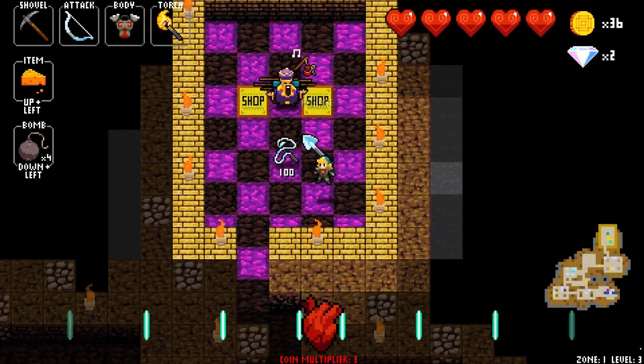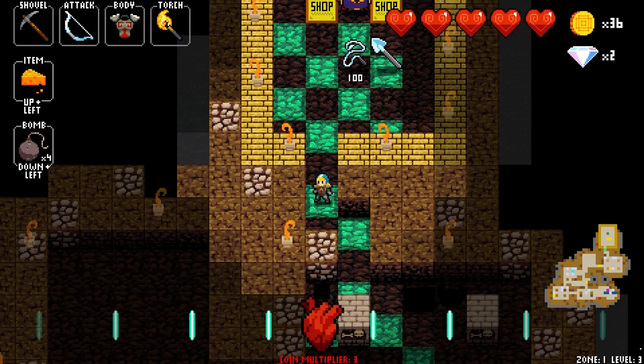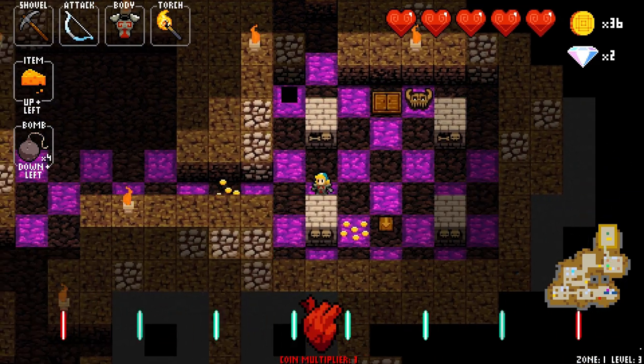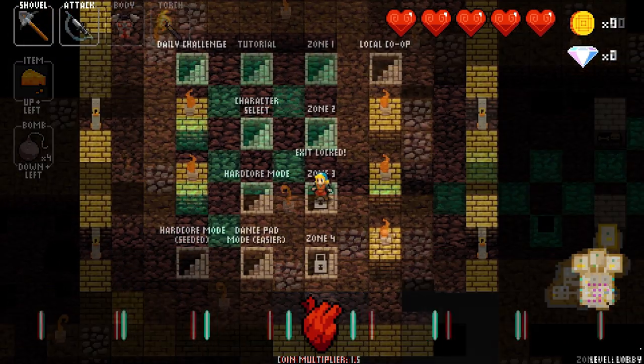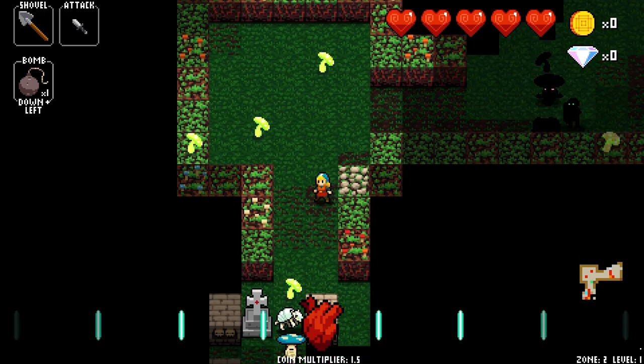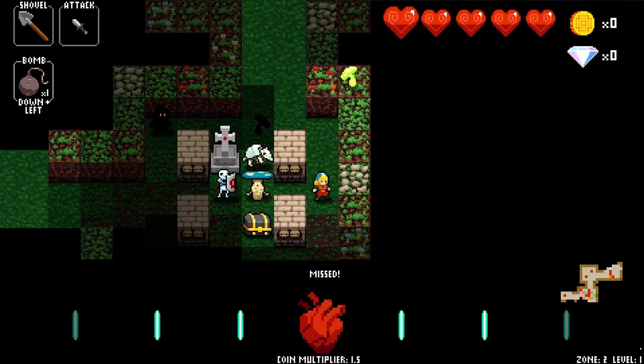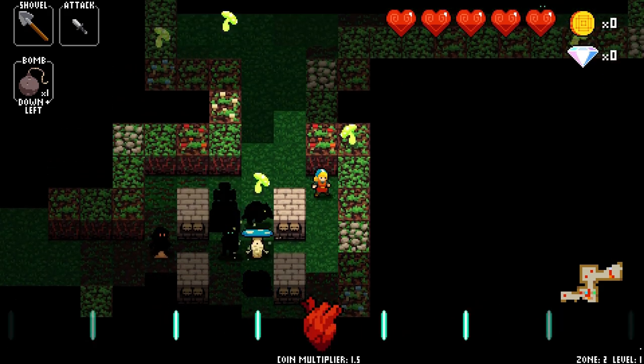Gameplay centers around the need to time all your actions to the beat of the music playing. Want to move right? Gotta do it to the beat. Want to attack an enemy? Move into him on the beat. Want to pick up an item? You guessed it, on the beat. Controls are super simple and rather than getting in the way, they lend themselves to the rhythm in the game. Movement and attacking is done through the directional keys while items are used by pressing combinations. For example, eating food to restore health can be done by pressing left and up.